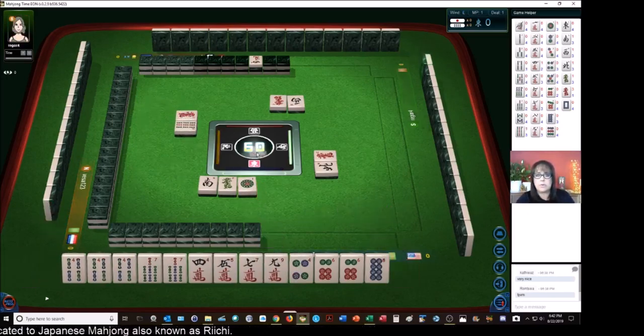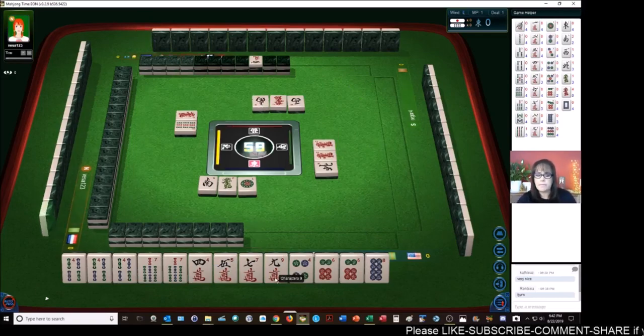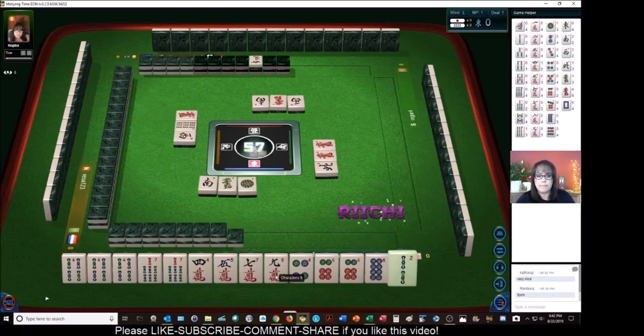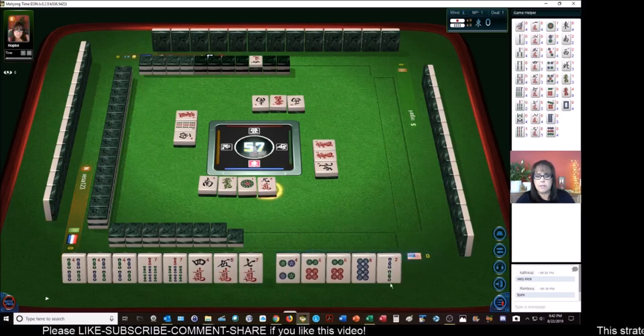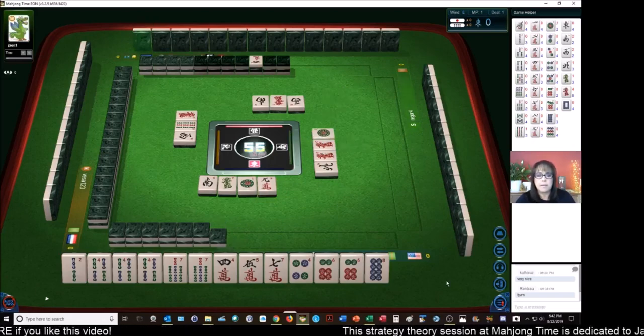We have a concealed Pon — the four Bams. We're one away from Tanyao. That's just one itty bitty Yaku. West wind. All right, now we have all simples — all two through eight. Ready to Chi and Pon. One dot. Five crack is Dora, which we have. Maybe we can Chi that.